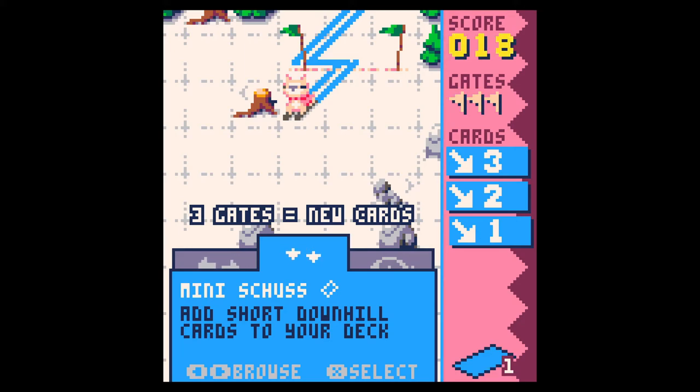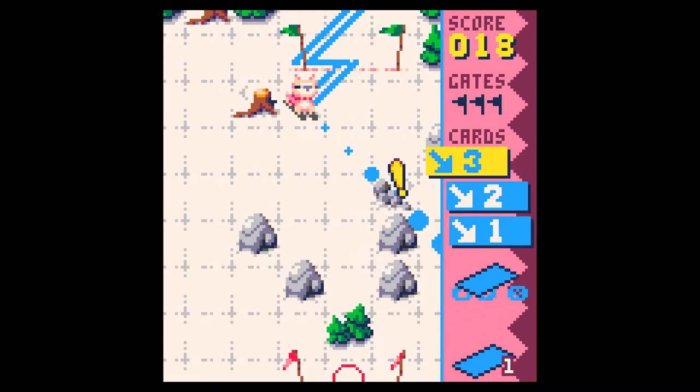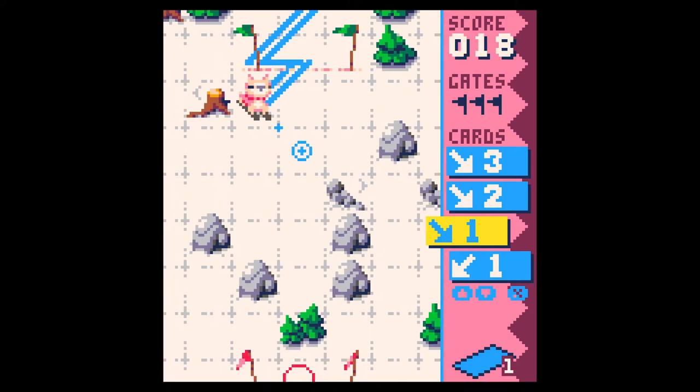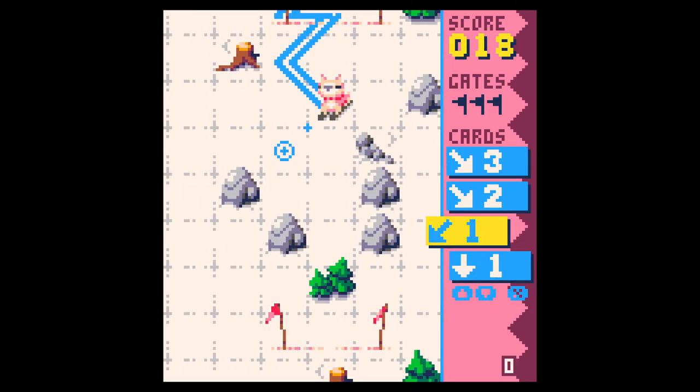Add short downhill cards to your deck? Okay, that's not bad. Let's get the short downhill cards — let's not make things too crazy just yet. Got a nice 18 score so far. We can go down one here — you know what, I think I can sneak through here.